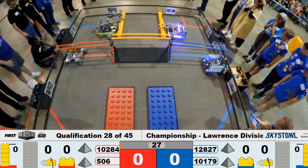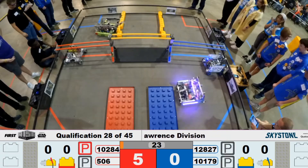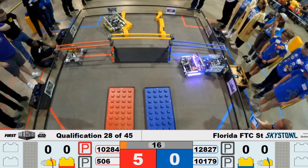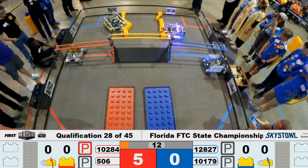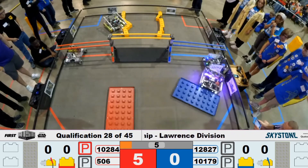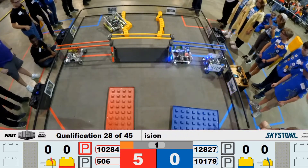Immediately we see Team Robot going to park. Pandera and Crazy Cat Ladies trying to get the Sky Stone and place onto Foundation. Neither seems like they were able to do so. Pandera seems to be not moving right now, hopefully not disconnected. Crazy Cat Ladies now repositioning the Foundation. And that's a park.